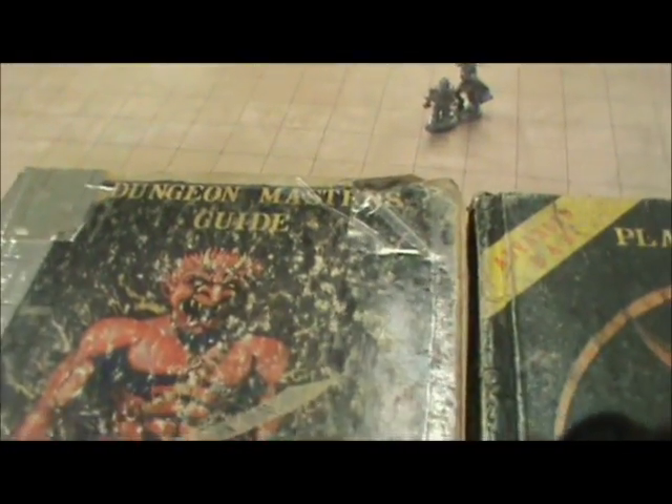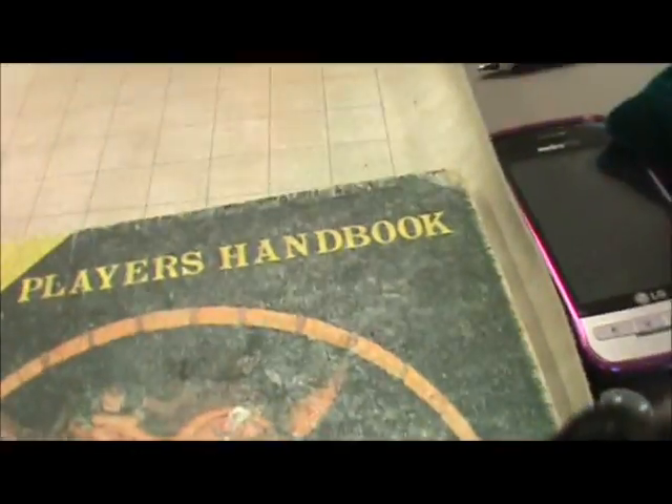Then we've got the Dungeon Master Guide. See it's duct tape — that's how old it is. That's how much it's been used. All kinds of stuff. And then the Player's Handbook.